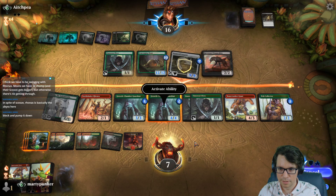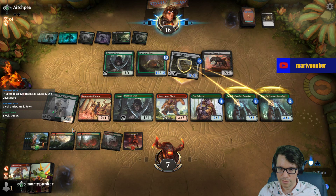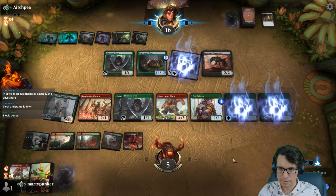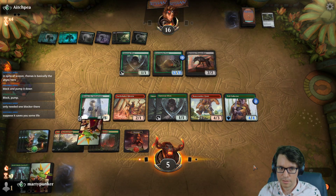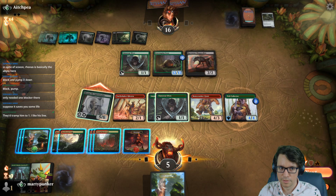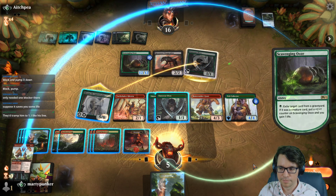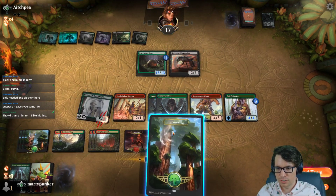If we do this, that's seven. Then we can pump one of them — that's nine. Float mana. In response, I would like to float mana. Magic players — always floating inanimate objects.